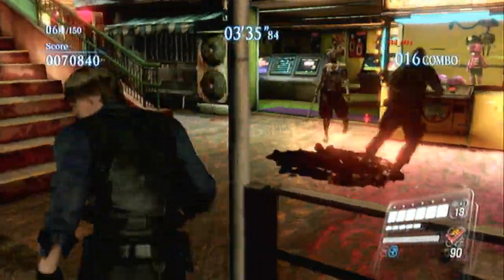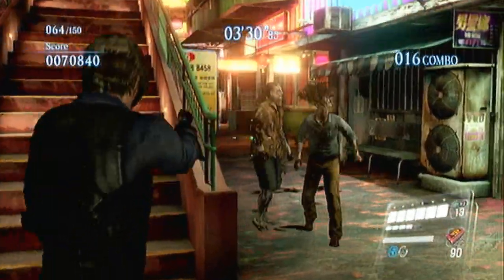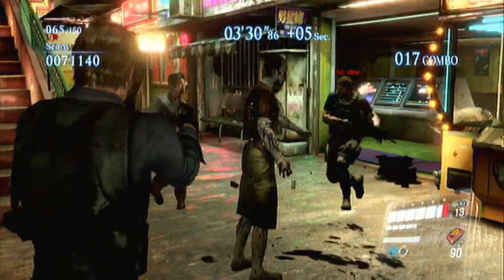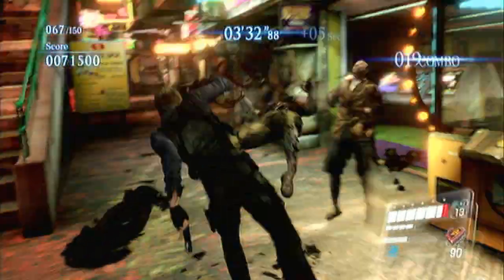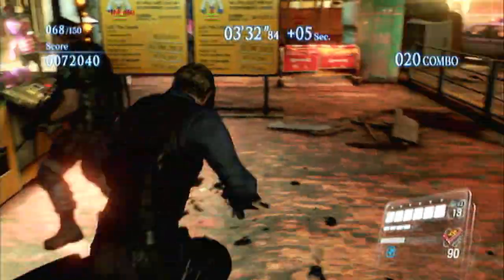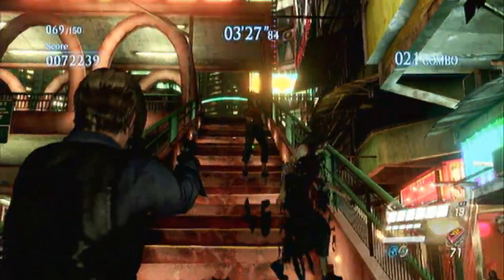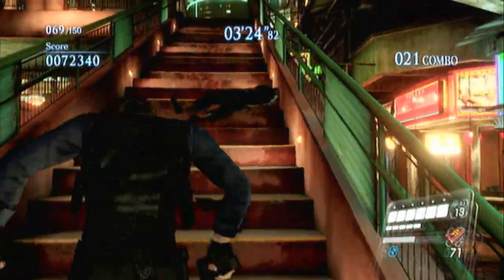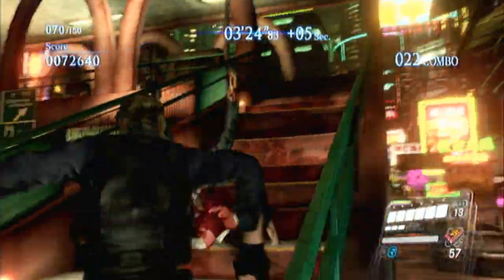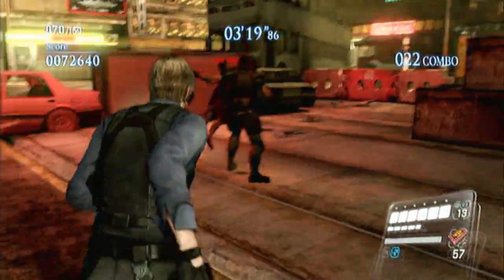There is a certain enemy type on Urban Chaos that I absolutely despise — it's ridiculously overpowered. I can't believe they put so many of them in at once in Mercenaries mode. They're called Bloodshots, I believe. They're zombies that have no skin, they like to sidestep a lot, and they do all these random dives. There are so many of them, and you cannot block any of their attacks.